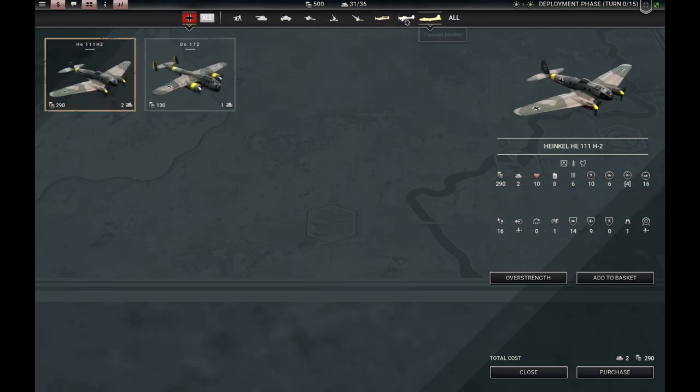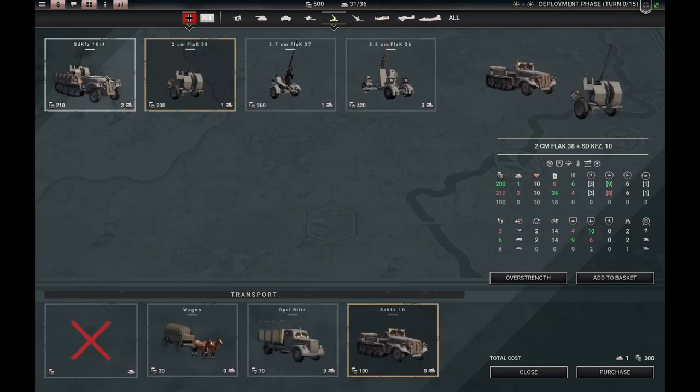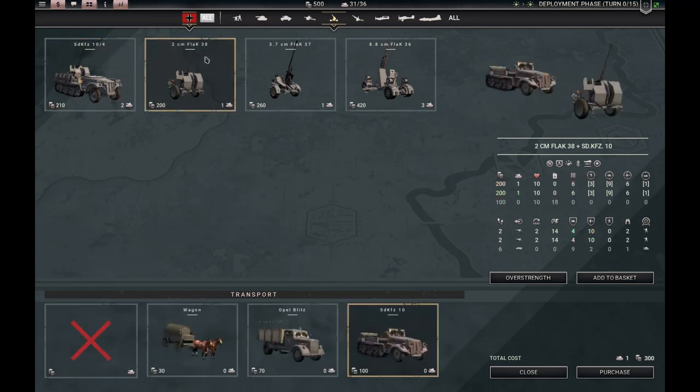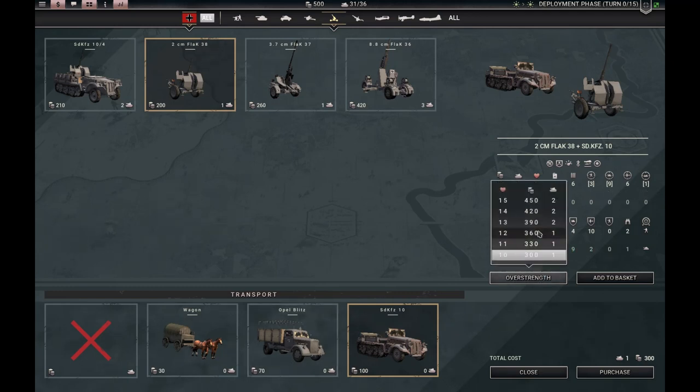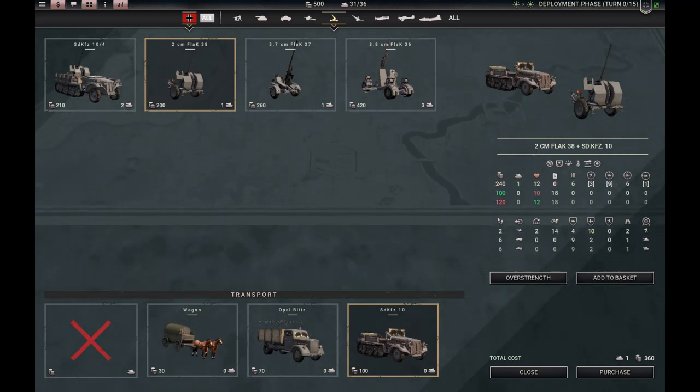The self-propelled 20mm on a truck is two slots but doesn't cost as much prestige. Personally, I would rather have two overstrength infantry in a truck than one of these.